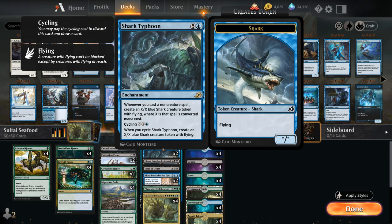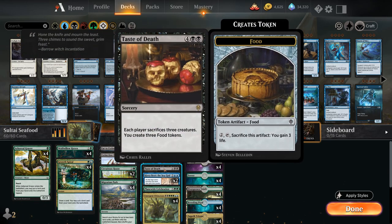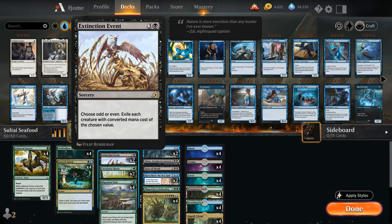Other powerful mono-colored cards we can search up besides Shark Typhoon include Liliana Dreadhorde General, which gives us a nice removal effect with the minus four, and Taste of Death, which makes each player sacrifice three creatures and also makes three food tokens for valuable life. We also have Extinction Event as a sweeper, which makes us choose odd or even, then exile each creature with a converted mana cost of that value — and tokens, with a zero converted mana cost, get exiled too if we choose even.